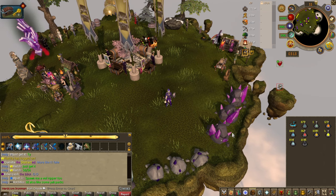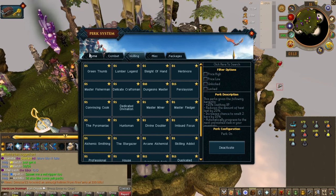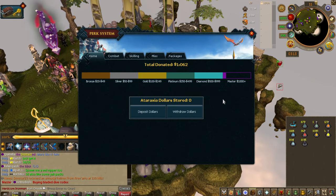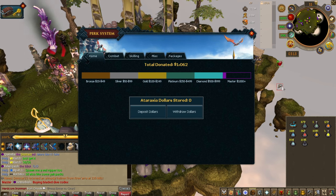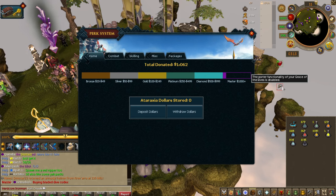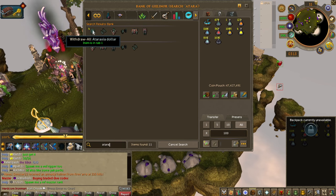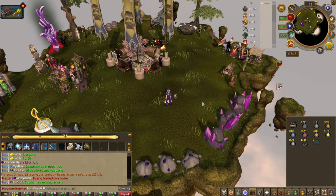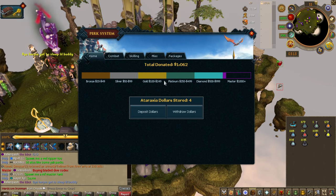Anyway, this video is about perks. I wanted to show this interface — I'm not sure if I've ever made a video of this interface since it's been added. I can't actually spawn dollars as I'm not on my normal account, but if I pull out the dollars I do have, you can now store dollars in this interface. I have four dollars stored in it right now.